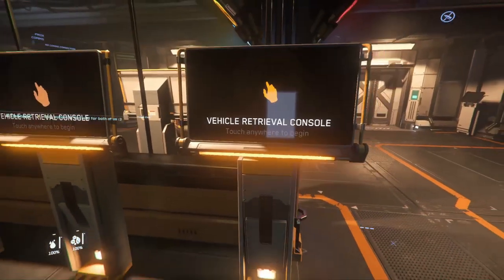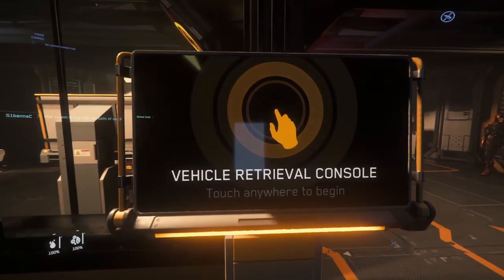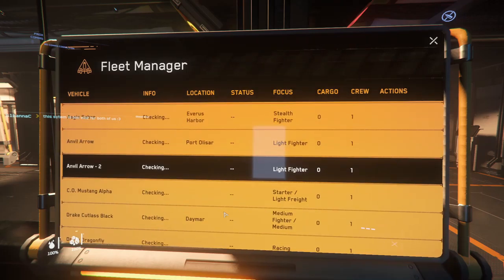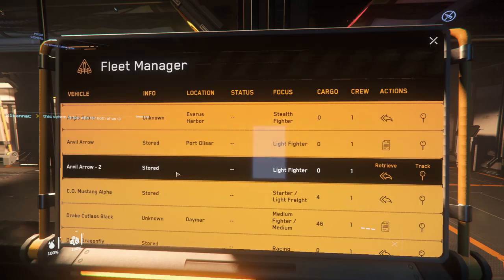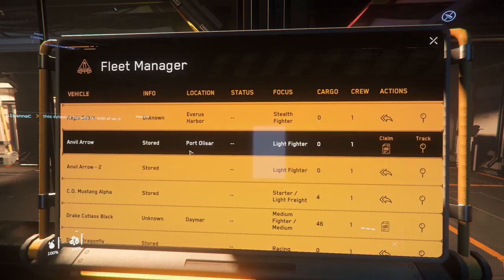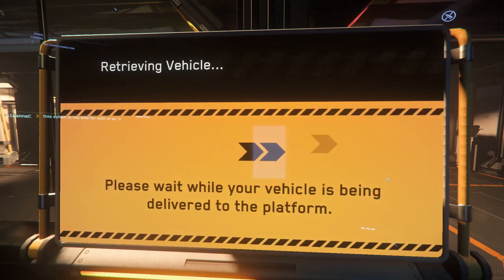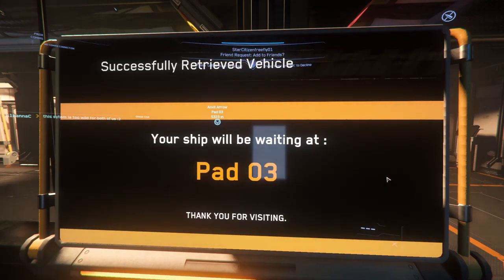Anytime you see one of these terminals, you're going to be able to pull out either a land vehicle or a spaceship. You walk up to it, press and hold F, click Use, and here's a list of all the ships available to you. We're going to pull the Arrow 2 out — you can see that the other Arrow is stored at Port Olisar, so we don't want to pull that one out because we'd have to claim it and wait about 12 minutes. So we'll go ahead and retrieve this one. As you can see on screen, it tells you where the ship is — pad 3.